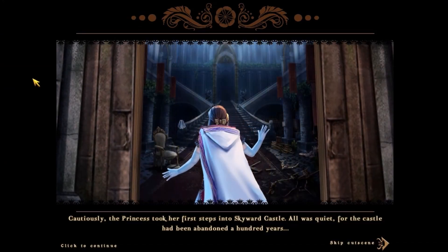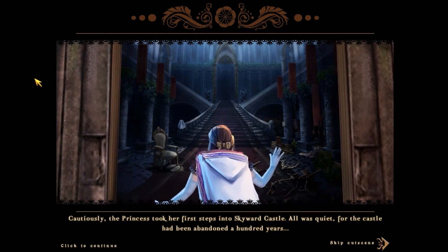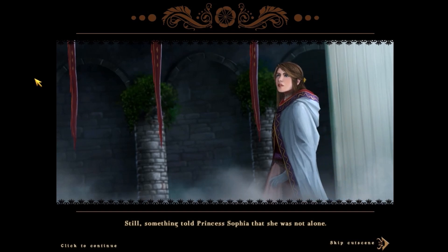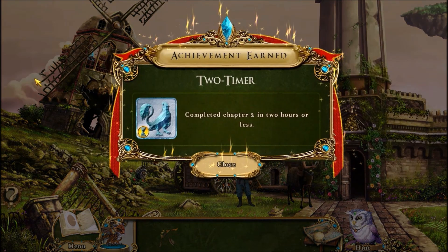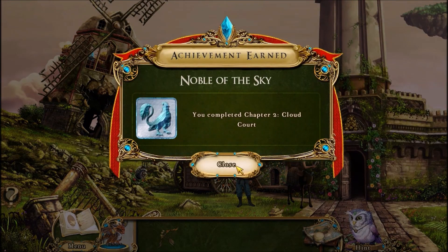The princess took her first steps into Skyward Castle. All was quiet, for the castle had been abandoned a hundred years. Something told Princess Sophia that she was not alone. It says the castle had been abandoned for a hundred years, which is how long she was asleep. But when we go inside we're going to see people inside there and they obviously didn't just show up recently. They came in a big bus, I don't know. We finished the chapter. Yay!